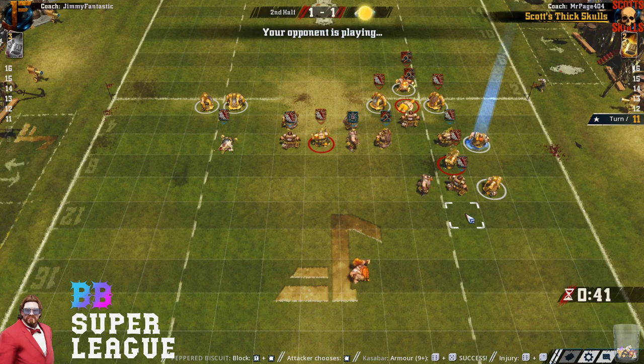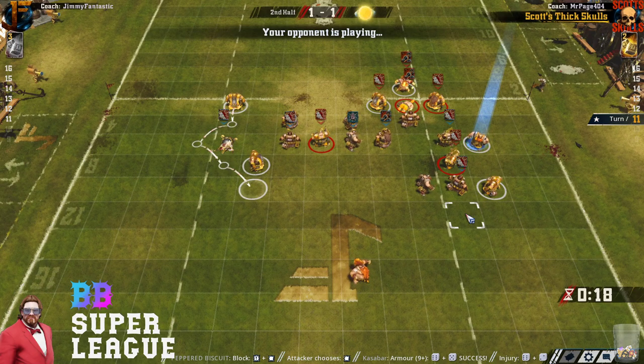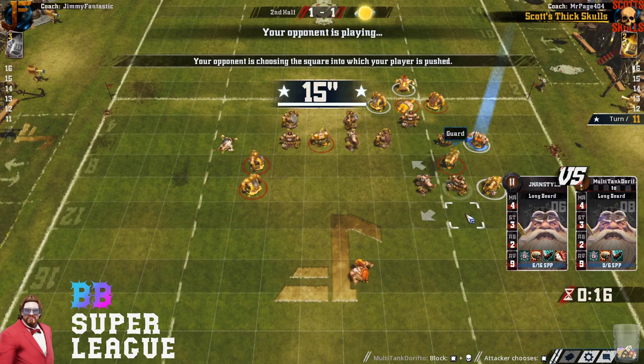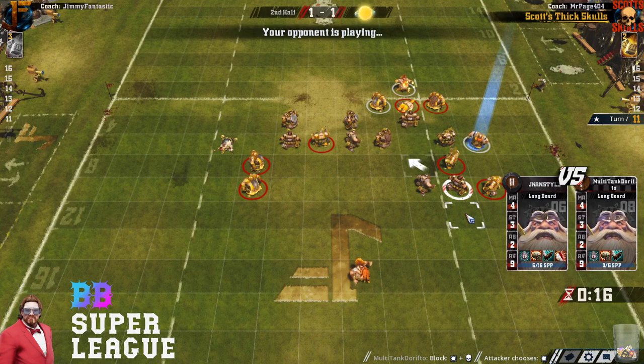One of those two players on the left is going to be an assist for this block. I knew these two guys are going to go downfield — they're not going to be of much help. Here comes the assist. Is he going to double it up just to make sure? He doesn't have a block on that player. I was expecting one of those other dwarves with block guard to be a blocker. You've got to push him up into your team and go down with the ball, surely.